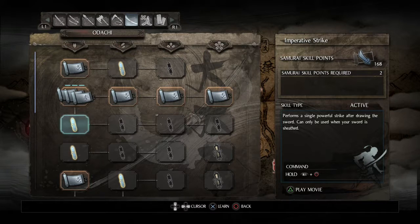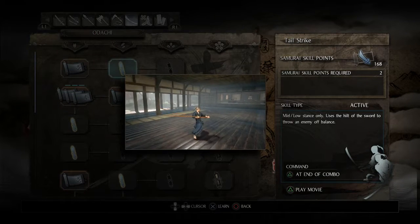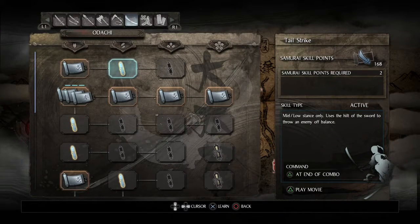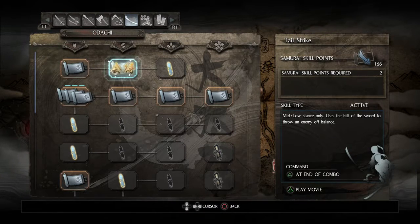Now that I've purchased all the global skills, it's time to put points into the Odachi. Let's see what these skills are like. This mid/low stance skill uses the hilt of the sword to throw an enemy off balance. Just from playing around with the mid and low stance movesets, that seems especially useful since otherwise you can't smoothly do a heavy attack after a light combo - so that'll increase the length of combos I can do.